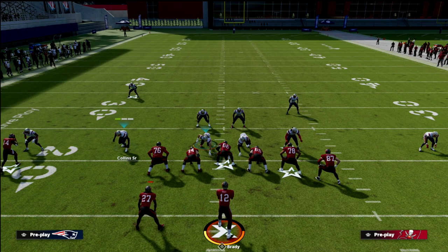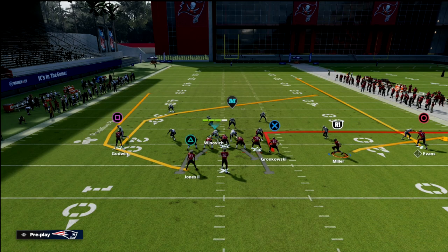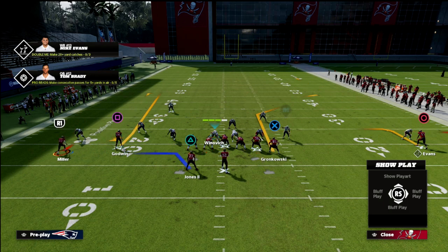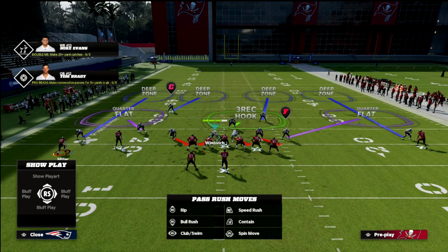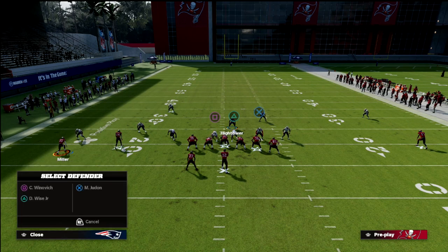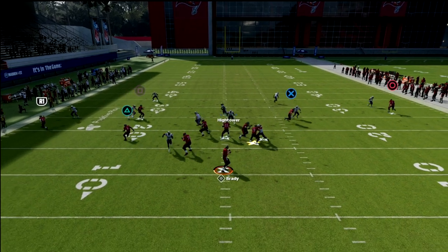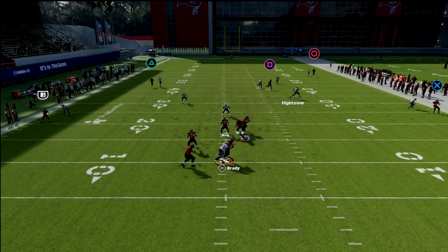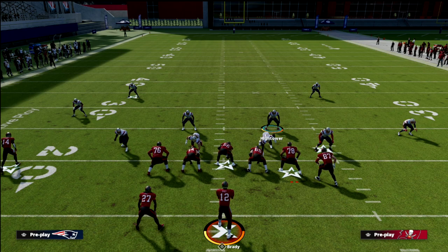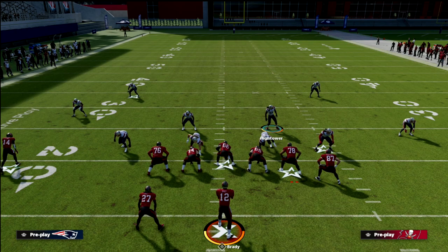You can kind of move the quarters if you want to, but just be aware: whenever they motion this guy across, they're no longer in trips — they're in two-by-two. They have two receivers to the right, two receivers to the left, and the running back is in the middle of the field. Against that, whenever we're playing quarters against two-by-two sets, I typically don't like to user the safety — I typically like to user the middle linebacker. So I look something like this, and now I've got pretty good coverage that can hang with everything they're going to do. I'm going to carry that crosser, as you can see.